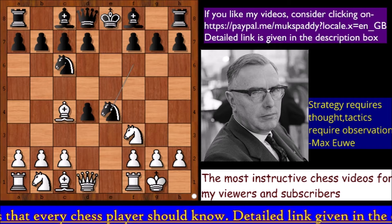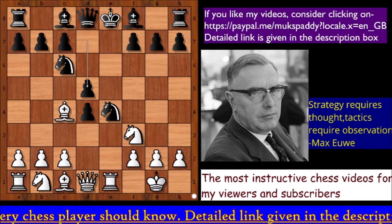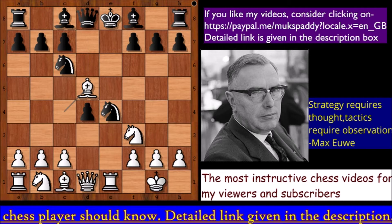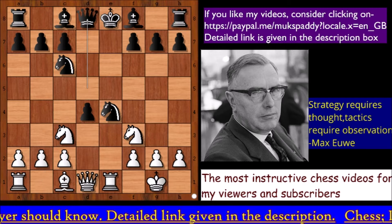Knight takes on e4, Rook to e1 pinning the knight — later in the game you'll see how powerful the rook on e1 is. Then d5, defending and attacking. Bishop takes on d5, Queen takes Bishop, Knight to c3 developing the knight with tempo. In this position, Queen to d8 is the best move.